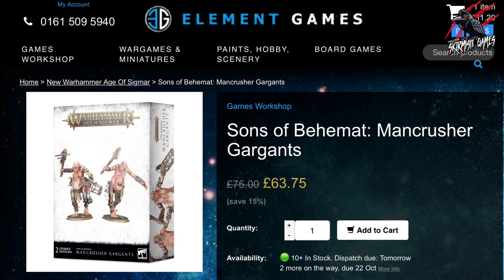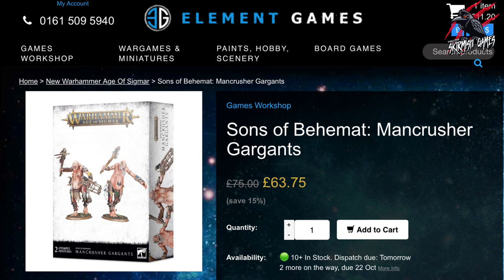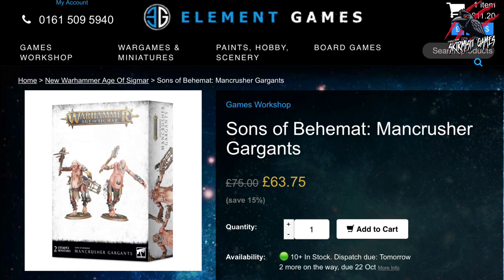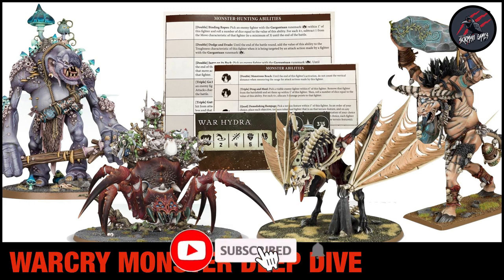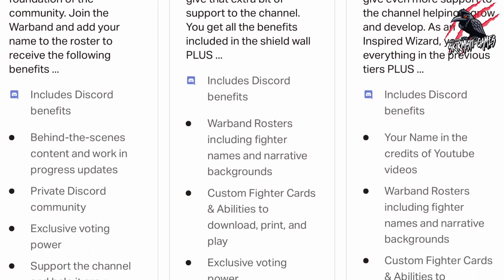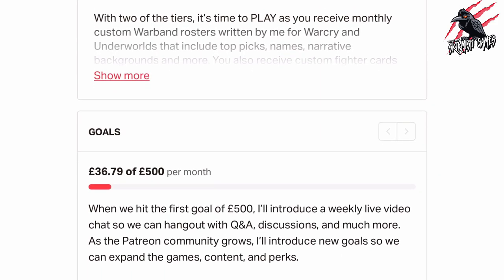Sons of Behemat are discounted to £63.75, saving you 15%, and there are all different savings on different monsters. Also check out the Start Collecting sets — the Beasts of Chaos one gets you the Cygor/Gorgon option really cheap, so great value. It's an affiliate link but won't cost you anything extra — you save money and support the channel as I get a small commission. I hope you enjoyed the video — this really was a monster marathon! If you made it to the end, thanks so much for watching. Please like, subscribe, and hit the notification bell to join me next time on Tabletop Skirmish Games. And if you'd like to support the channel, check out my Patreon page — we hang out on Discord, share ideas, and you'll get some perks you won't find anywhere else.